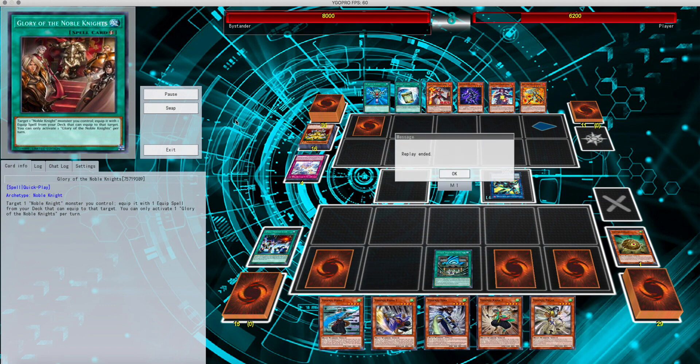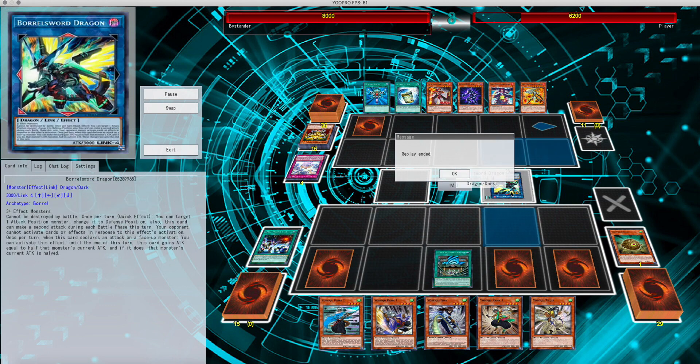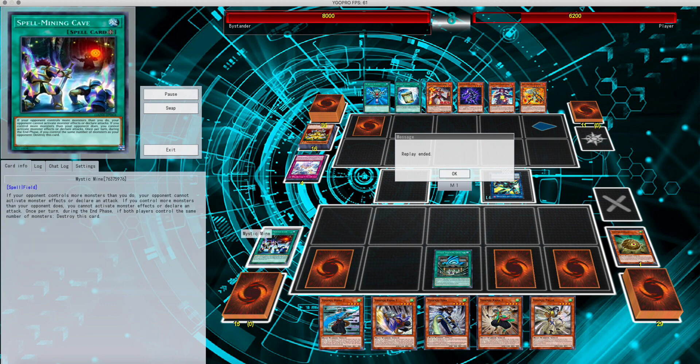Two cards set, and then he realizes that he's not going to be able to do anything because he has no monsters on the board to turn into defense position. And with Mystic Mine up — yeah, I pretty much have him right there.